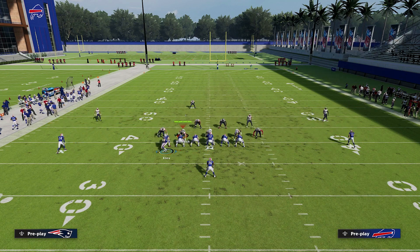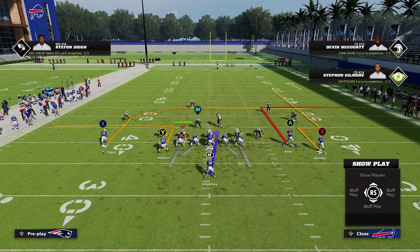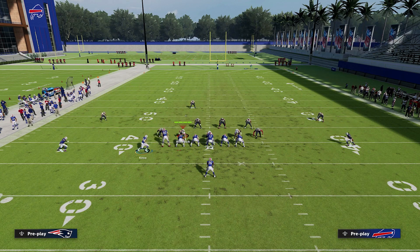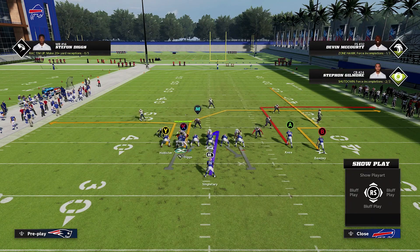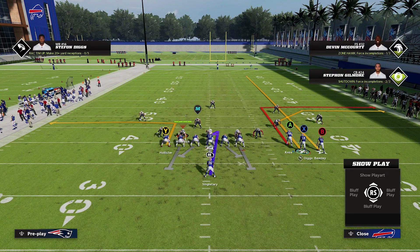If you've got a slot apprentice and you put them on a corner, when you motion them over, the corner goes outside. If you're in man coverage and you're doing a stop and go, and now you move this over, your stop and go is outside where you can throw it away from that single high safety. So there are a lot of things you can use to your advantage with a slot apprentice there. The next motion we can do is motion this receiver to the right, and it ends up being a bunch look to the right.